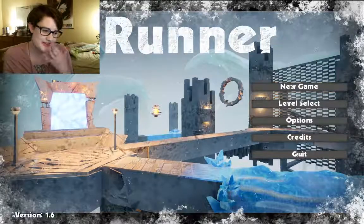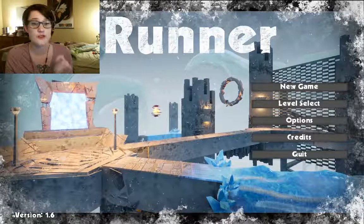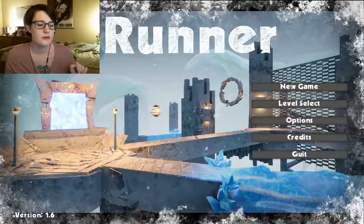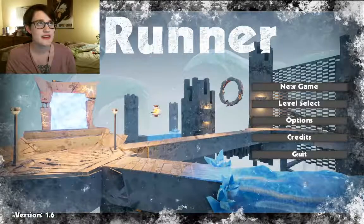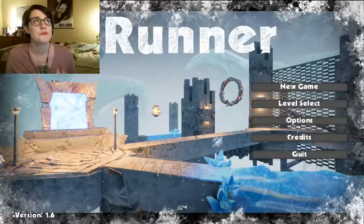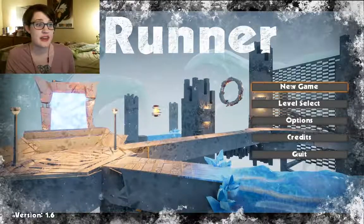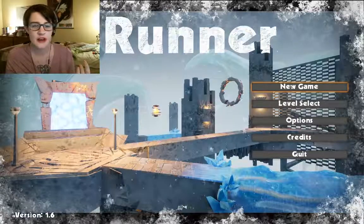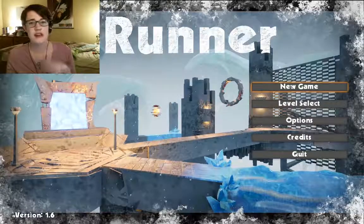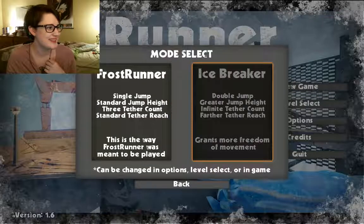I do have to say I had an issue where if I changed the graphic setting — I wanted to see how high it could go — it actually desynced the mouse from the game. So you see when my mouse is right here, 'New Game' is lit up, but from where my mouse actually is, 'Level Select' would have been lit up. It was that bad. So that's not good.